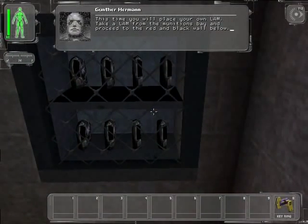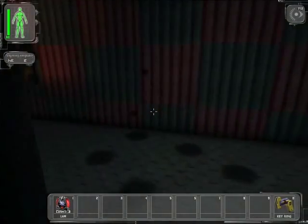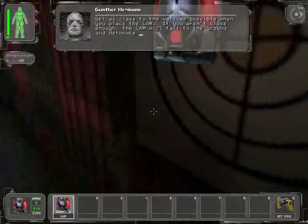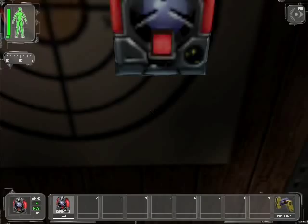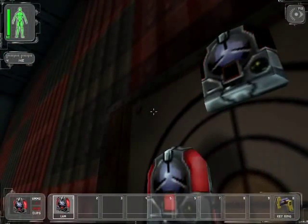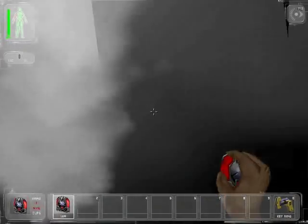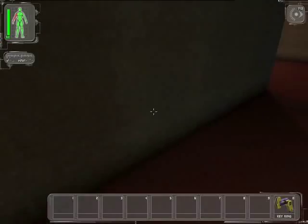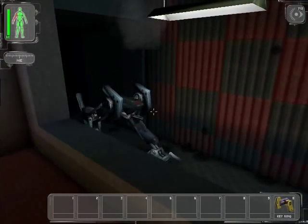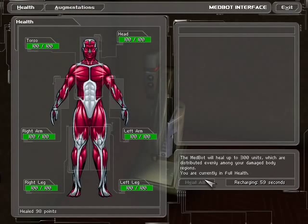This time you will place your own LAM. Take a LAM from the munitions bay and proceed to the red and black wall below. I'll take all the lambs, just to make it more complicated. I know it's overkill. Get as close to the wall as possible when you place the LAM — if you aren't close enough, the LAM will fall to the ground and detonate. I think I had one left. More countless billions! We're gonna use this robot for good means — we're not gonna blow it up like that. Very good, Agent Denton — you may proceed to the next area for more demolitions training.